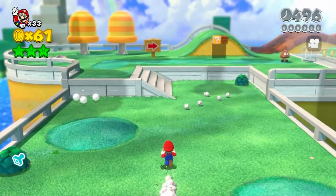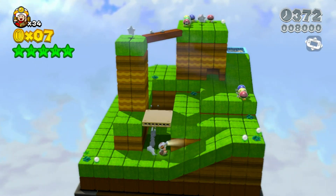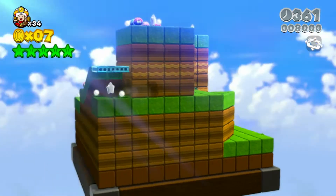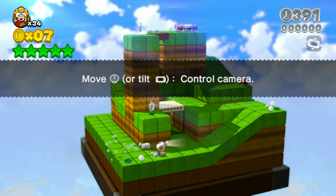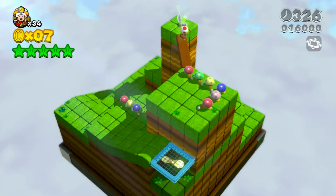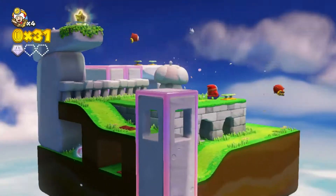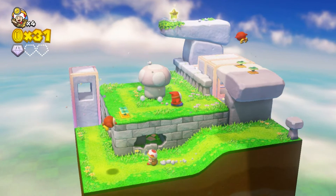Have you ever been playing Mario 3D World and said, "Wow, these Captain Toad stages are amazing. I wish there was an entire game of them." Well, do I have news for you, because Nintendo made exactly what you wanted: Captain Toad Treasure Tracker. It originated as a minigame in Super Mario 3D World where you navigated a cube and couldn't jump, collecting stars in a level. Nintendo announced at E3 2014 that they would make a full game based on these levels, and later released it in November 2014.